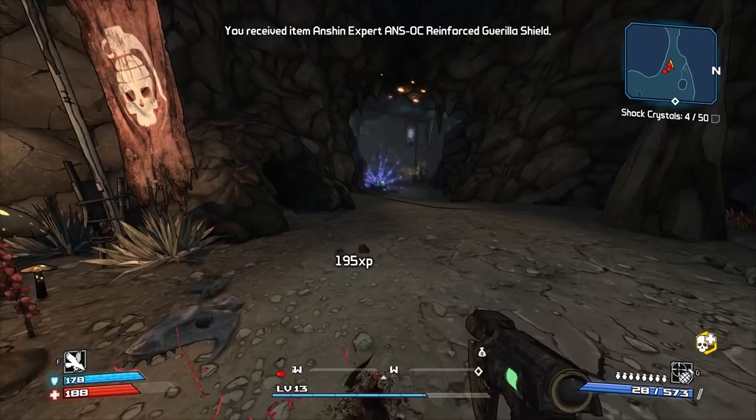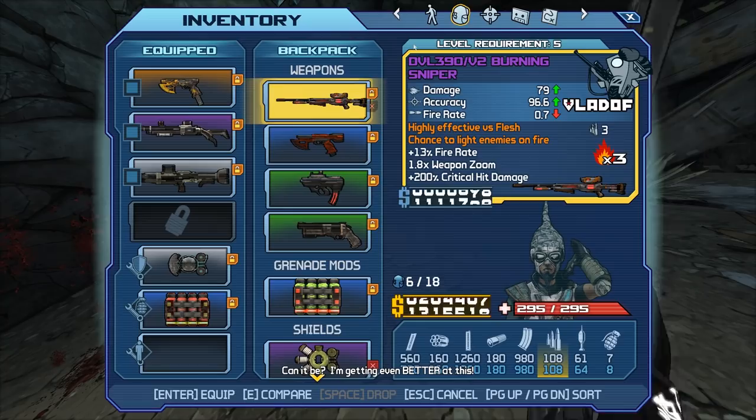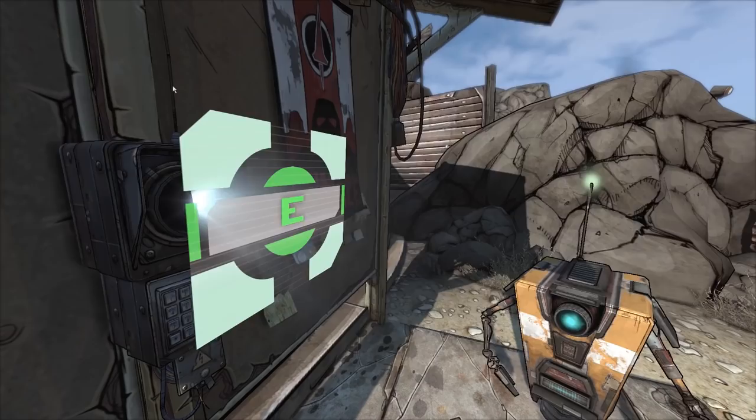Eat this! Holy crap, that noise. There you are, got it. Level up — I need that right now. Level 15, awesome! We're still getting XP, let's go for one more level. Plate save, all right, let me respec — put all into melee and level up.